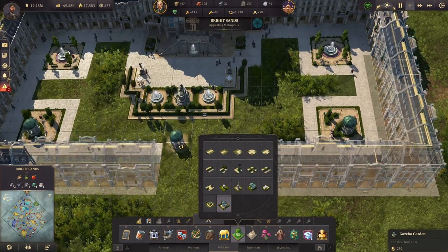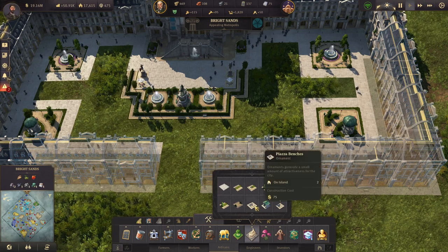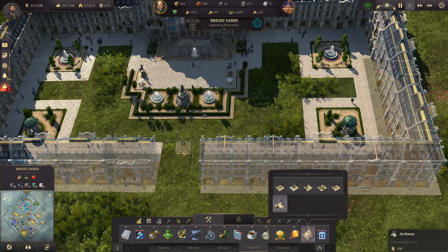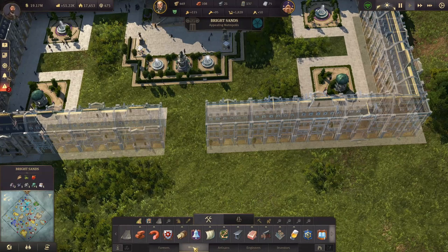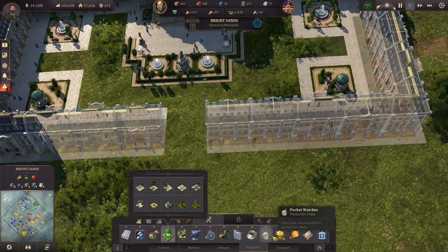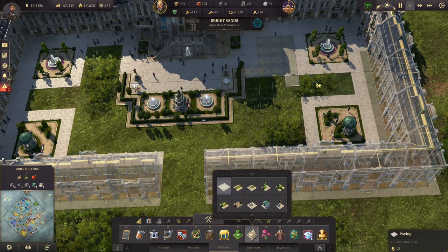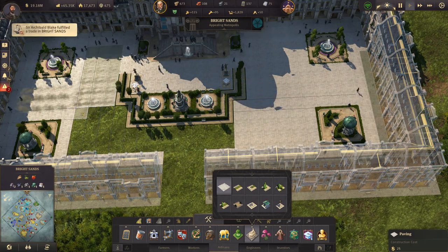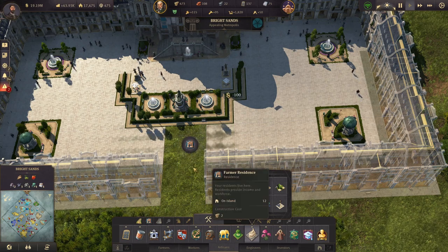What else can we build here? I don't want it to look like a mess. What is this - the benches? No thank you, no more benches. More paving it is. Where is the paving? There it is. Pave that up - looks so much nicer. We'll leave this area here. Let's go back to the ships and bring some more steel.